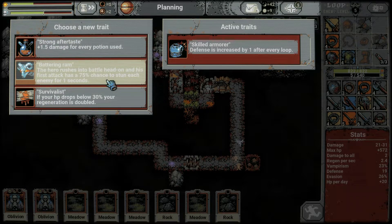With so much regen going on and not having used any potion so far, I think Survivalist is the pick — there's nothing really good here. Well, maybe I'm underestimating the Battering Ram: 75% chance to stun each enemy for one second — that could give a decent advantage. But no, I'm going with Survivalist.